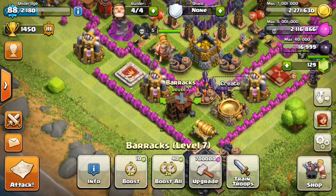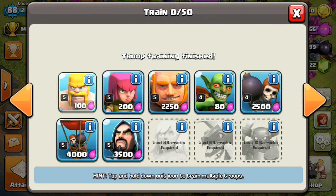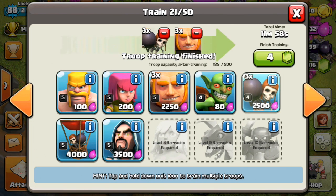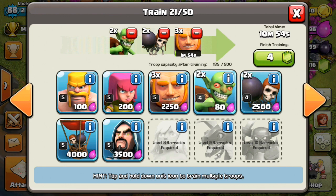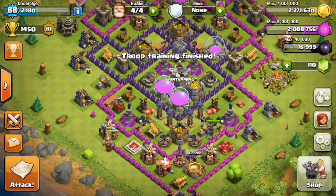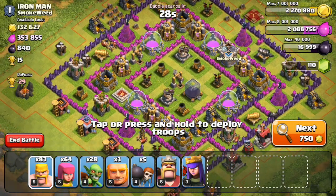Try to save your troops over time — you can just train a bunch of them. I'll gem them for you guys. I only wasted two barbarians and all my goblins, so I'm just going to train all my goblins back really fast. Let's go find another guy to attack.